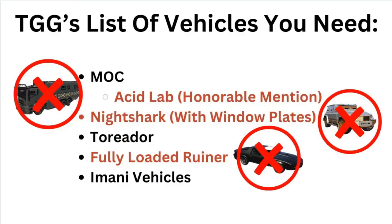Starting off, let's go over TGG's list. His vehicles were the MOC, the Acid Lab, the Nightshark with window plating, the Toreador, and a fully loaded Ruiner along with Imani Tech vehicles. Now Imani vehicles and the MOC are pretty good. The Toreador is also decent if you're going against some vehicles, but if you're going against an armored vehicle like the Nightshark, you're kind of screwed in the Toreador or an Imani vehicle. So his list is decent against an oppressor, but against well-rounded griefers you're getting cooked with most of these.